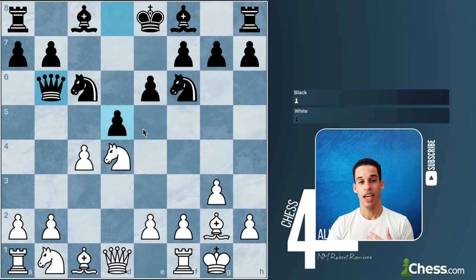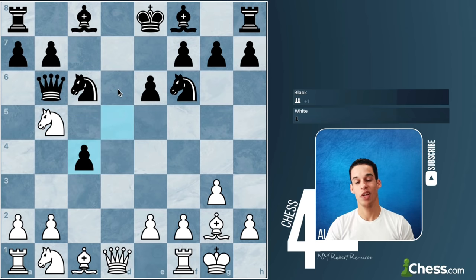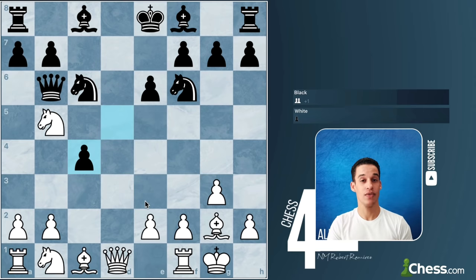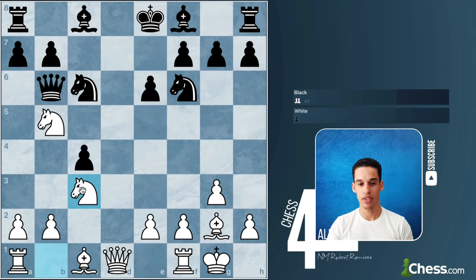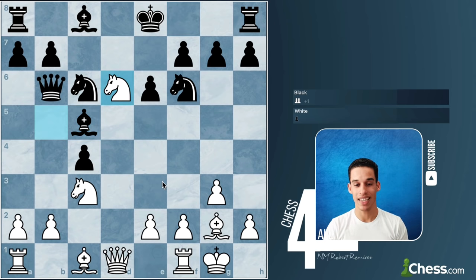Instead of e5 we got queen b6, and now we have the very interesting move knight b5, immediately paying attention to that square on d6 — and more importantly d6 is a weak square. If they take on c4, we'll have the knight and the queen putting pressure on it, which is exactly what happened: d takes e4. The black pieces should know this bishop now becomes more and more important — they should never let go of that bishop. Instead of a6 we have d takes e4, and no need to drop the knight immediately, so knight b to c3 continues development. Bishop c5 happens, then knight to d6.